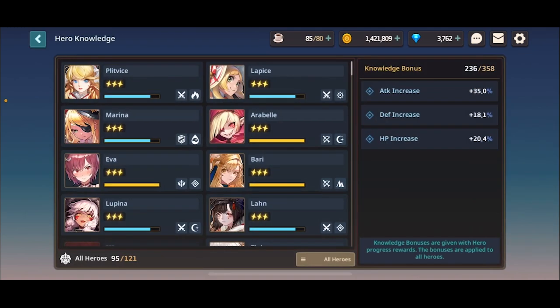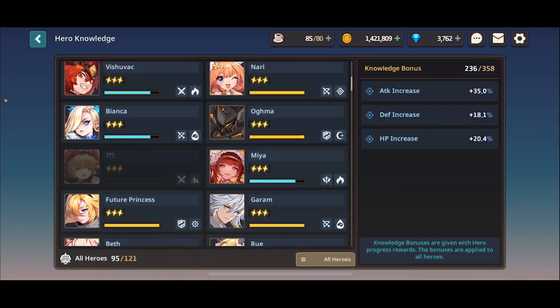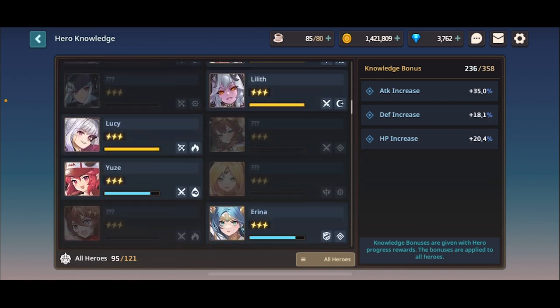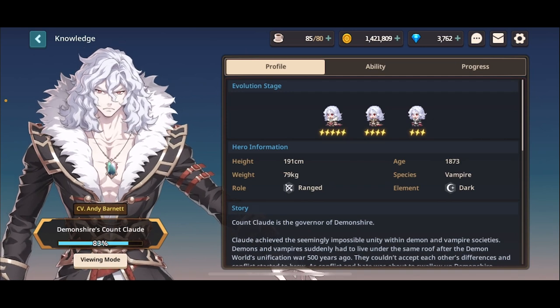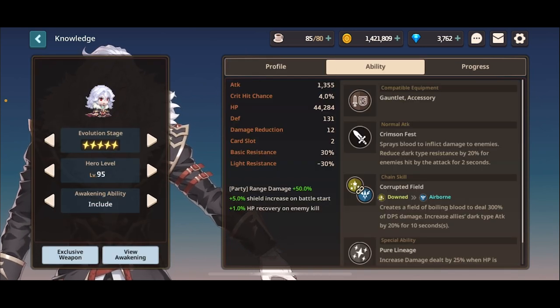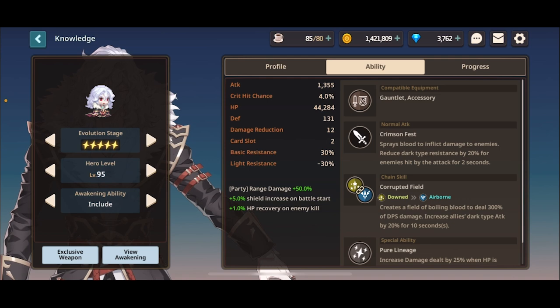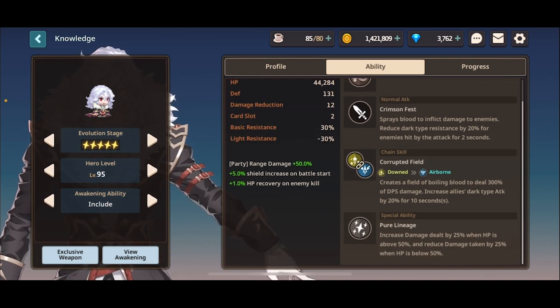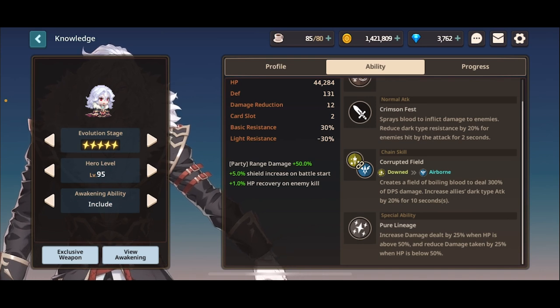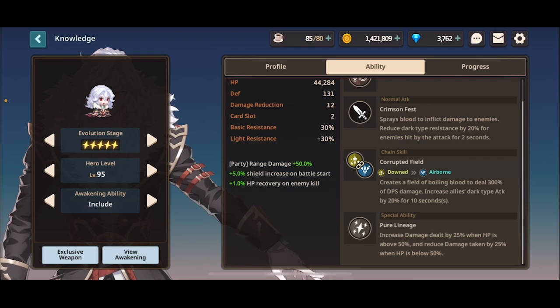Let's take one more example for my friends that are slow to catch on. Let's look at Claude. Range damage — generic. His normal attack shreds dark type resistance. Every character can be a dark type if you really try hard. And Claude can use a great sword. His chain skill increases all his dark type attack. That's fake news — the shadow government is just capping. Let's check his exclusive weapon.